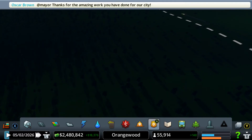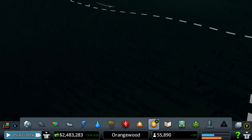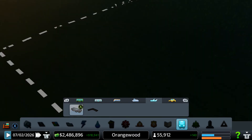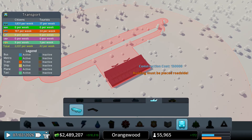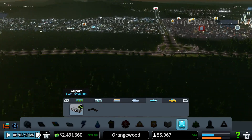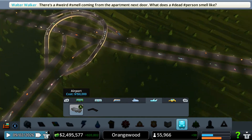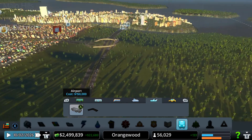Let me see if this area is actually pretty flat. Where's our airport? Yeah, it's actually pretty flat here. We can maybe build our airport right here, but the problem is it's a long way to go — we'd actually have to build another highway ramp and bring it all the way here. So that's kind of a problem.